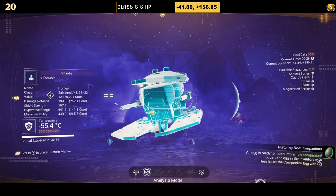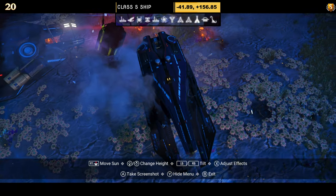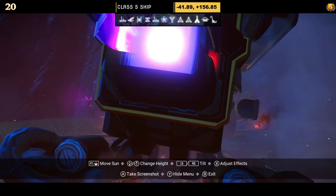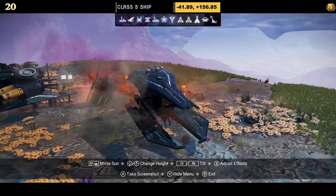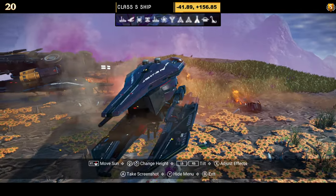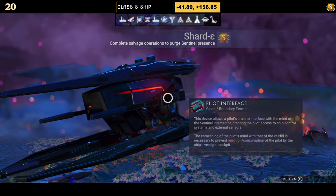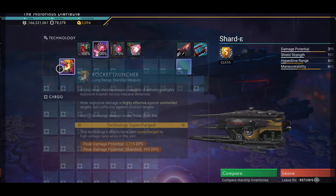Number twenty comes in black and yellow — the only yellow part on this small ship being the engine. We had a similar ship earlier, except with boards on top and a skinny extension on the bottom. For supercharged slots, two are on the left and one on the right until you take it to a space station for the fourth.